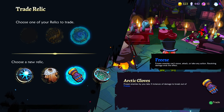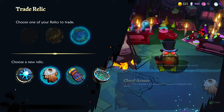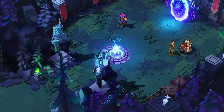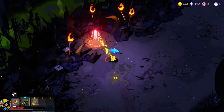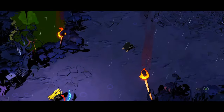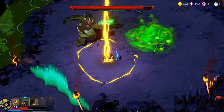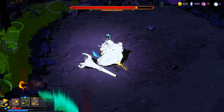Frozen enemies — yeah, not good. To be frank all of them suck. We could heal theoretically, but I think 127 should be enough. Our damage isn't very good yet. Oh okay, maybe the damage is not enough.